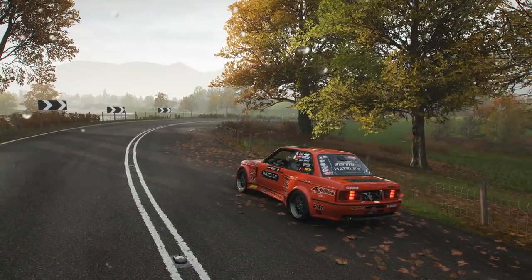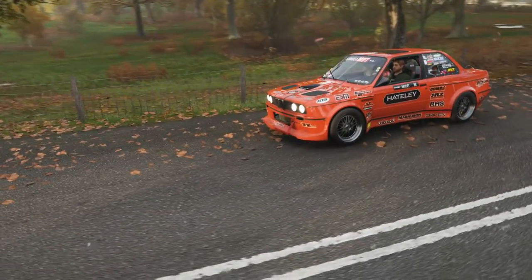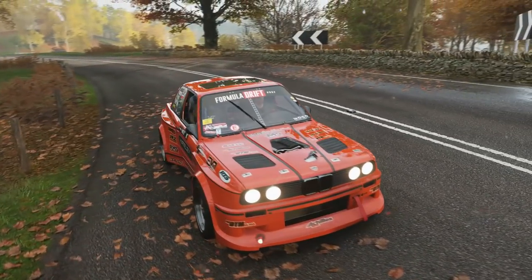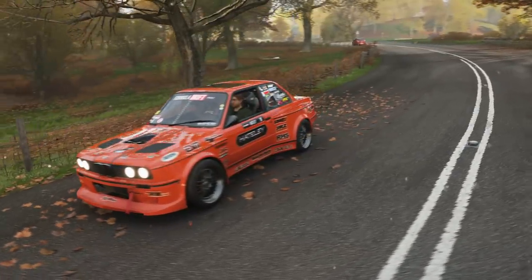Hello and what is going on today guys? TomCat here and welcome back to Forza Horizon 4. Now this is the Hately BMW E30. This is a crazy, crazy car from the Formula Drift car pack. It's got a wild engine setup, wild suspension setup, crazy supercharged V8.